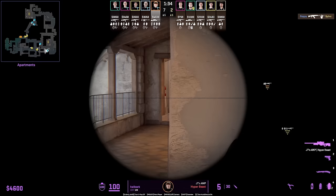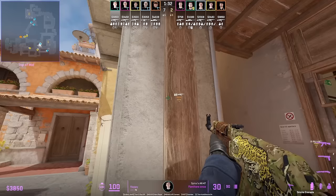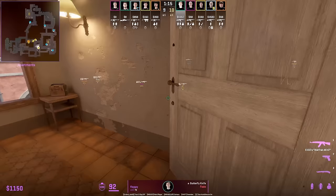A lot of teams are using the VP app setup, which involves rifle jiggle peeking window to allow your AWP to hold only the left side of the apartments. About five different teams used this setup at the major.